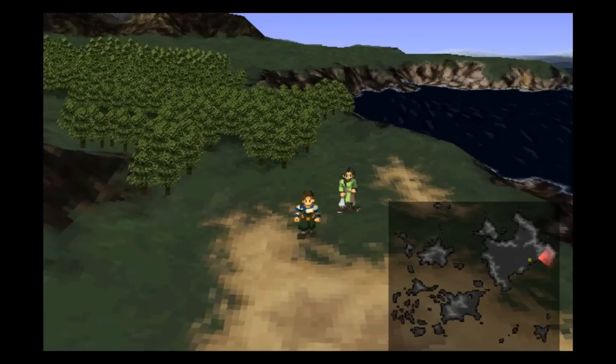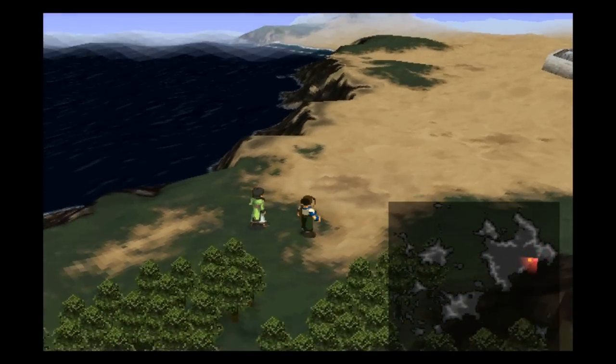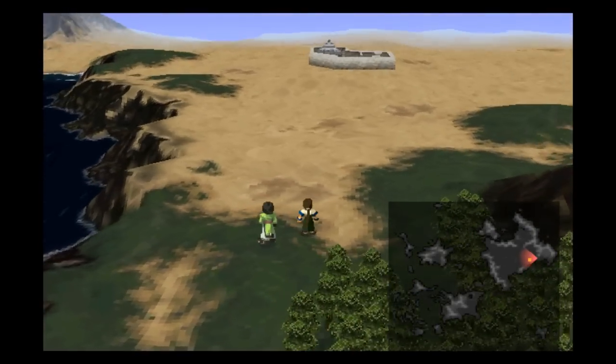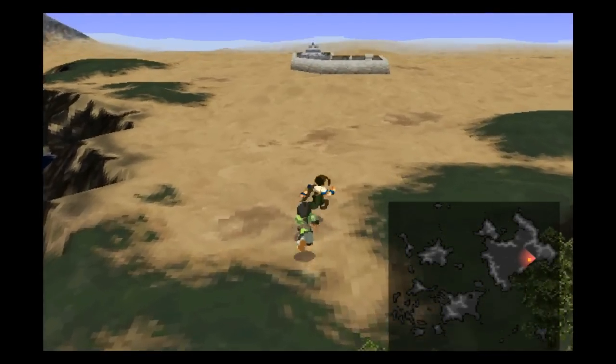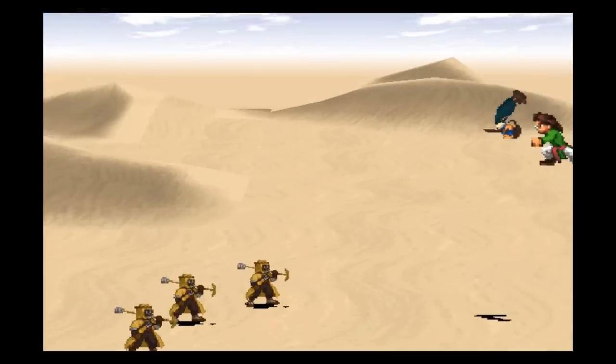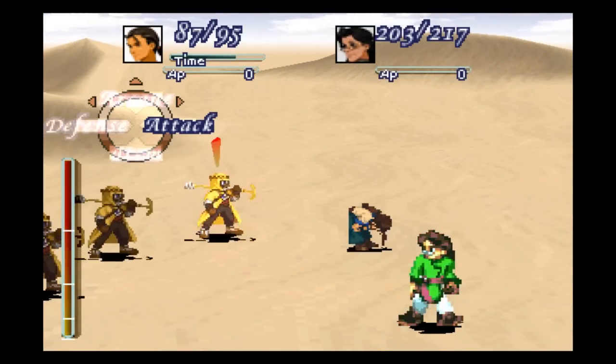Welcome back. This is Ballerscuba with another episode of Let's Play Xenogears. When we last left off, we just left the Black Moon Forest with our new partner, Satan Darkazuki. And we were going to head over here, but do we have any new enemies now that we're in the desert? Yes we do — we have the Sand People.